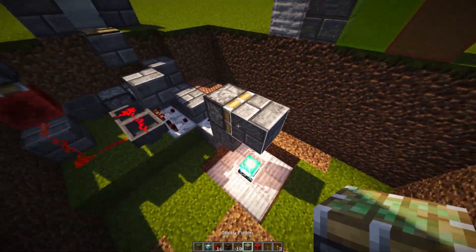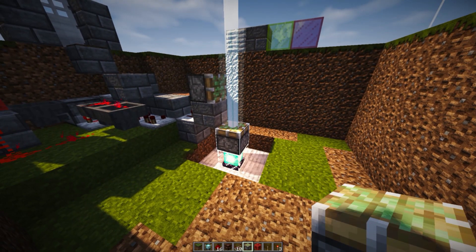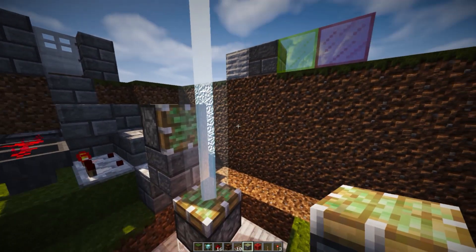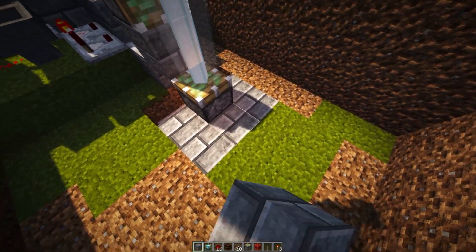We place down a sticky piston facing up right on top of that beacon by shift and right-clicking. Since the beacon is a transparent block, it acts much like glass and the beacon just flashes right through it. The next thing we need to do is go ahead and grab ourselves another block of our choice and then fill out some of these areas in the back.